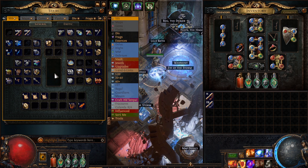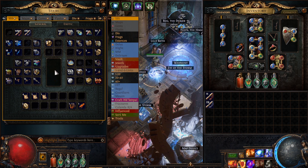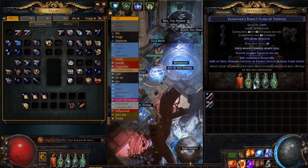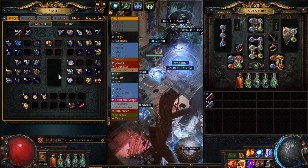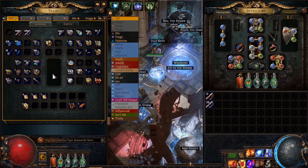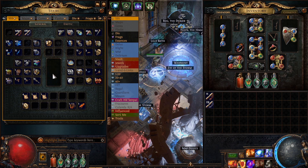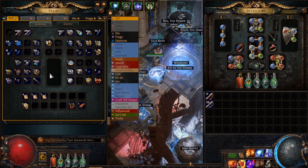One Divine Orb was a natural drop; the other came from an Expedition logbook. We fully automated our flasks — just set to 'use when charges reach full' — so I only have to press my life flask. I don't have any trouble with my hands now, although my mouse hand is the one that tends to have more RSI problems, so I need to be a bit careful with that.